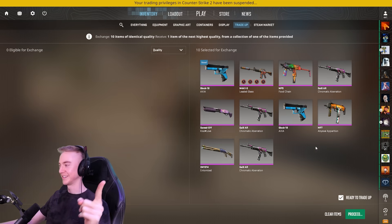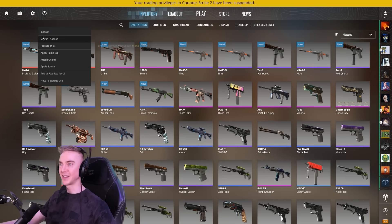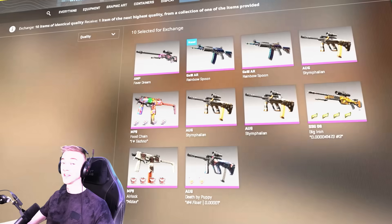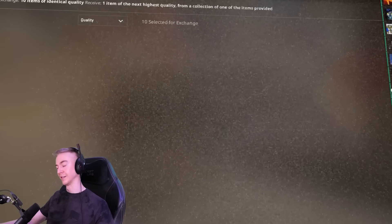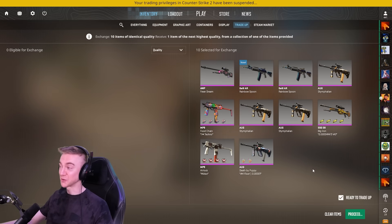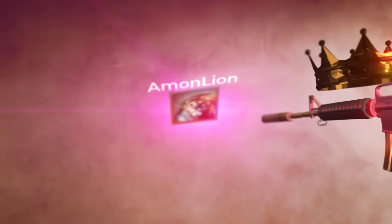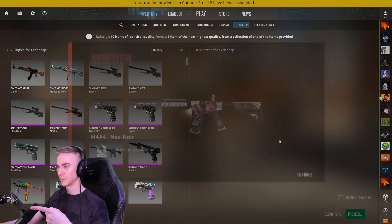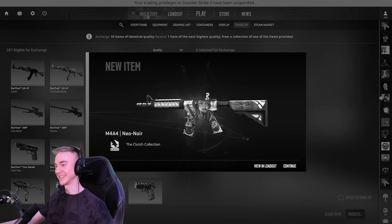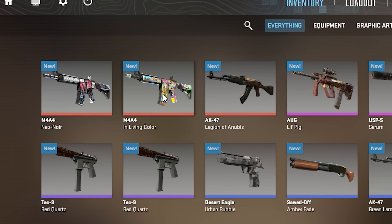Three, two, one - fade! Wrong type of M4, I'm afraid - in living color, definitely not the number one. Another attempt - another session of destroying some of the lowest float classified skins in the whole game. Amon, my offer still stands - if I hit this it's all yours. This will be our final attempt at the M4A1-S fade for today. Three, two, one - world number one fade! Wrong M4 yet again - three ten-percent attempts failed in a row. You hate to see it.